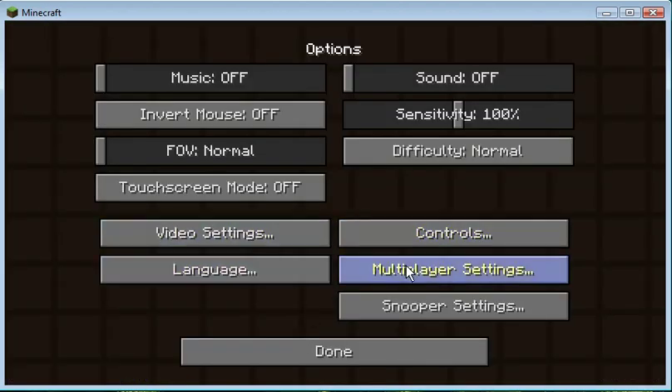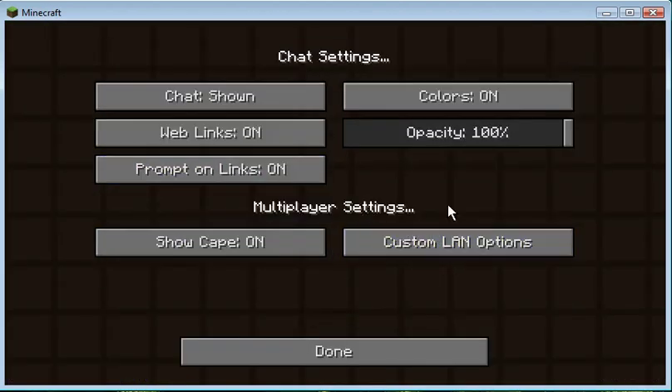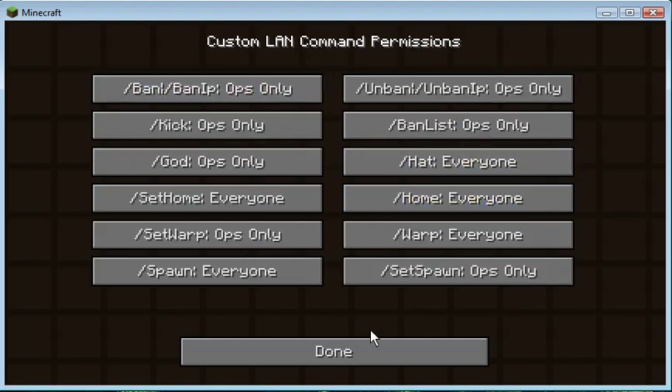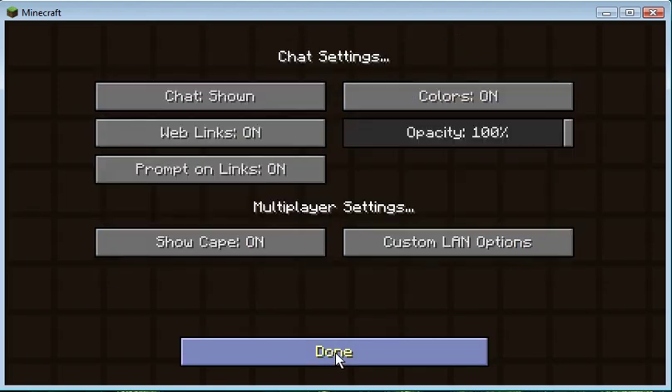You can go to Options, then Multiplayer Settings, and there's a new option called Custom LAN Options. From there you can set your MOTD, how many players, PvP, animals, online mode, monsters, flight, and command permissions. It also has just the normal commands you'd find on regular servers.